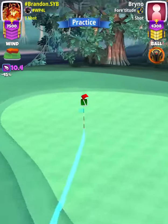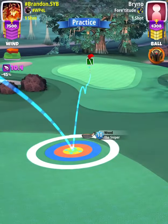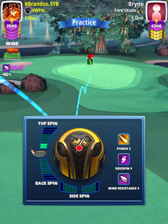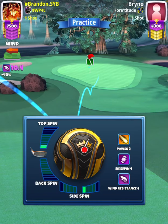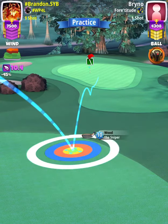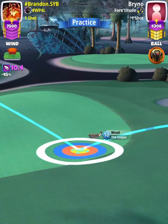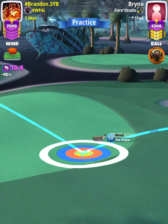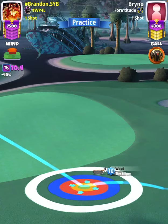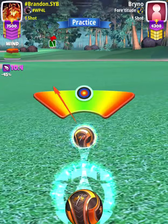Once we've got our aim set, I'm gonna re-spin using 1.1 topspin with one right spin. My adjustment is going to be wind minus 0.4, so my adjustment here is 10 rings. Then we're going to center the ball.